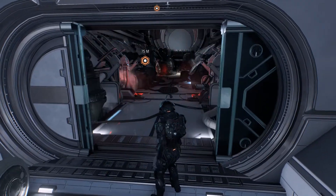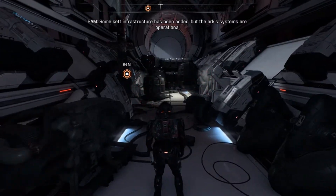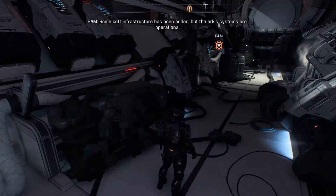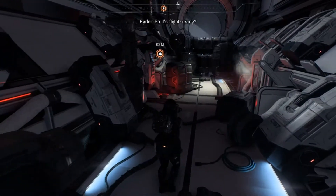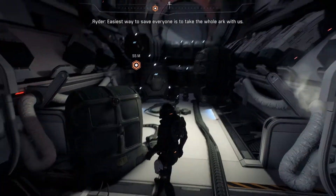That shouldn't be too hard - he's a big smelly cat, but we will get him. How does the ship look, SAM? Some Ket infrastructure has been added, but the Ark systems are operational. Is that good? Oh cool. Flying this bad boy away.